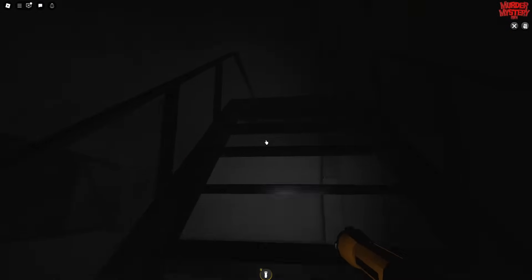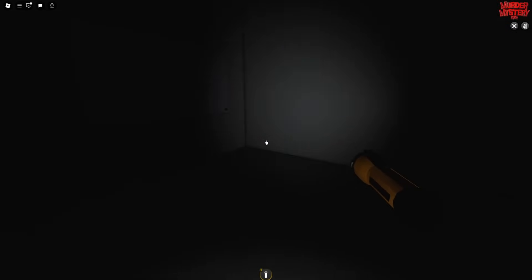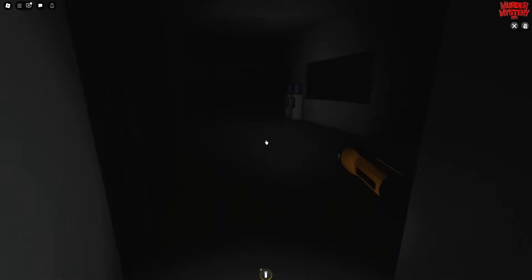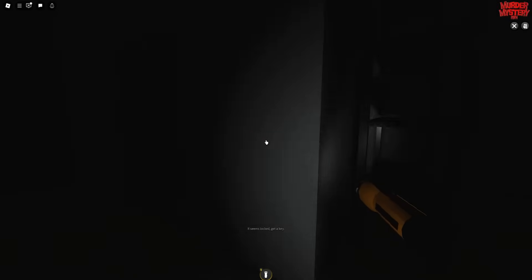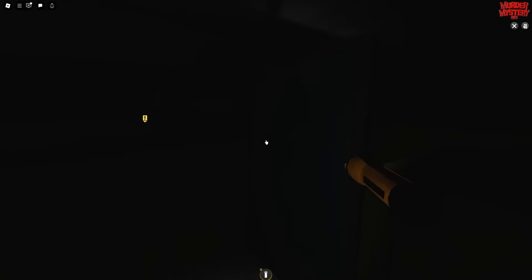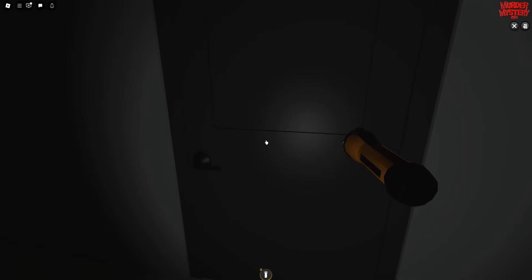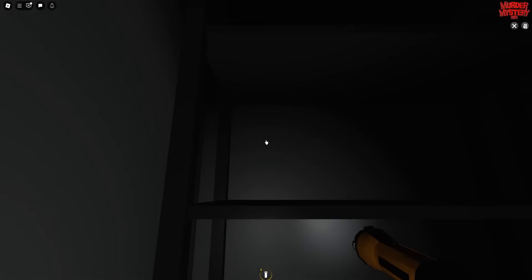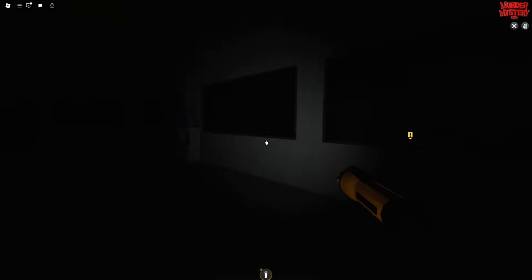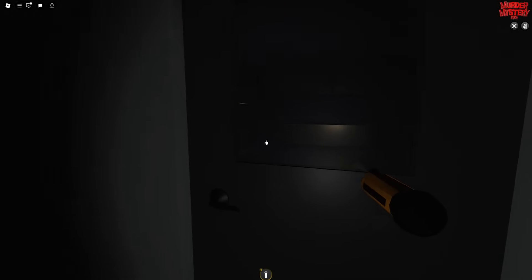Head straight up the stairs and through this door into a little room. Head through the next door and you'll see another door which you can interact with, but you need a key. Come around the room and find a key — again possibly in different locations for everyone, but for me it was behind the second desk to the side. Come back to the door and unlock it. Inside it looks like a little closet area — grab another key up here. Then walk to the end and interact with the next door, which will unlock with the second key.